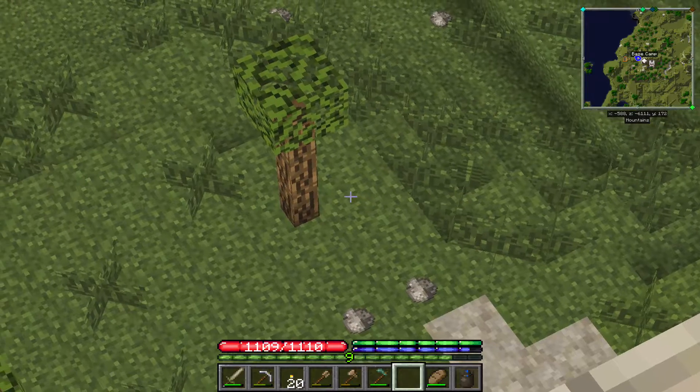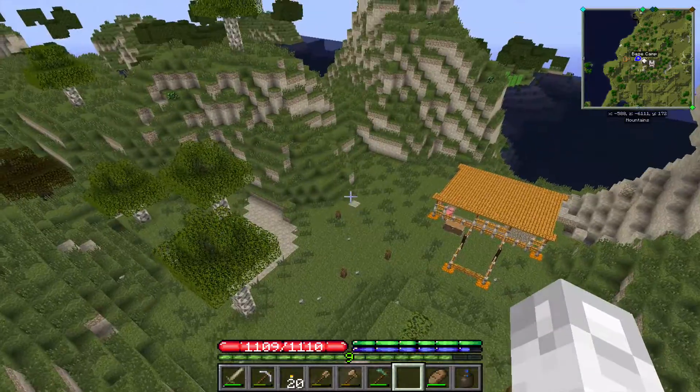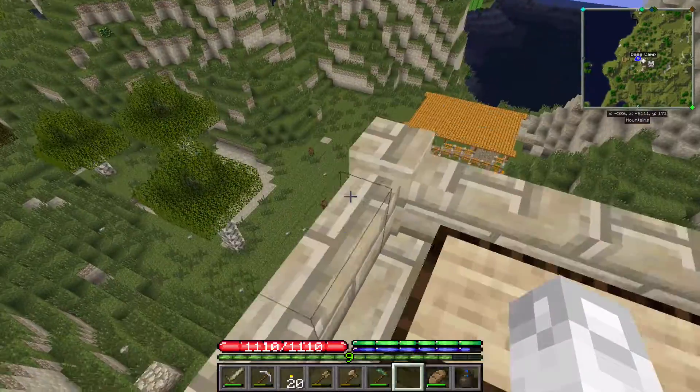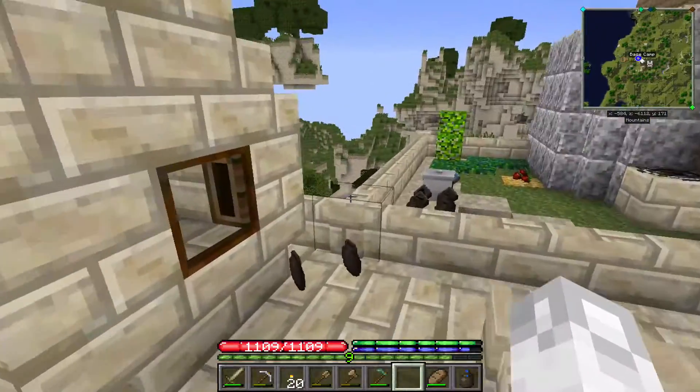The cherry trees stopped blossoming — the flowers at least. Down there are the three lemon trees. I planted a couple of them a little bit too close to each other; hopefully that doesn't impact anything.